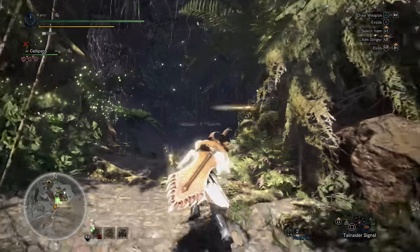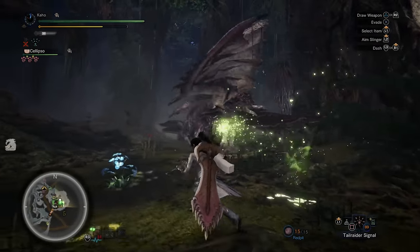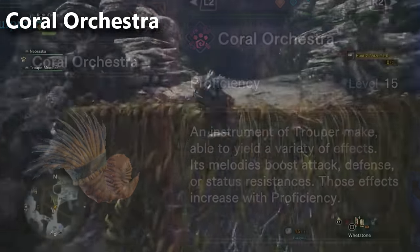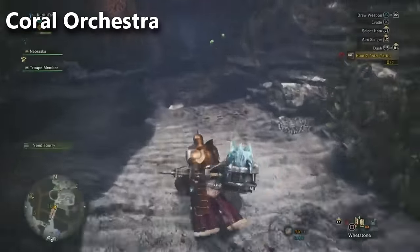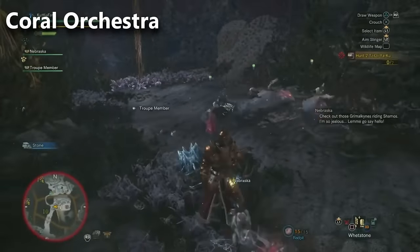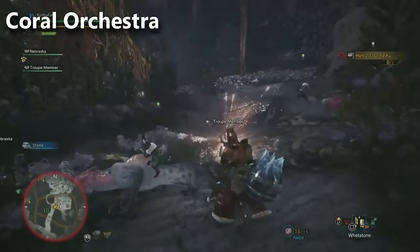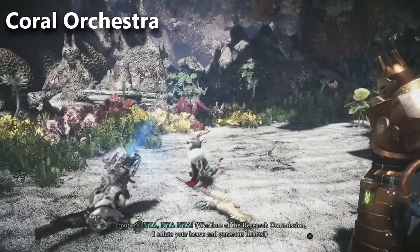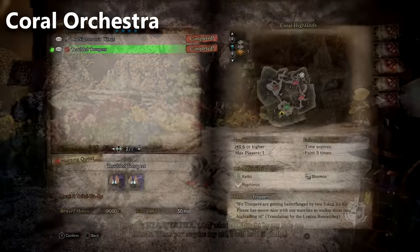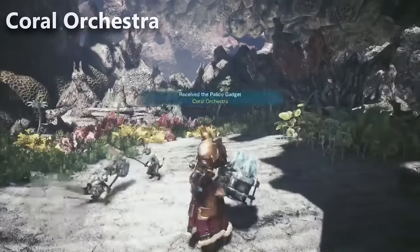The next Palico gear is actually pretty popular with speedrunners because it has the ability to hand out an attack up buff. It is the Coral Orchestra, and it's pretty easy to obtain. This one comes from the Coral Highlands. Go to Area 10 and beat up the Tail Raiders there, then follow the Grimmelkind back to their camp, which will be marked on the map. Speak to the troopers and they'll give you a quest for fighting two Tzitzi-Ya-Ku. Once you've defeated them, you'll get a cutscene and the Coral Orchestra.